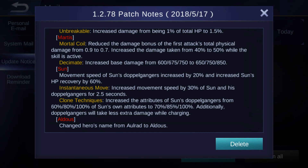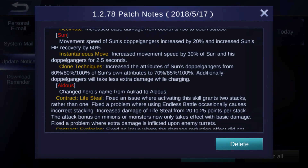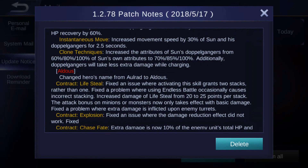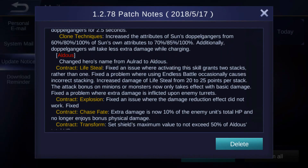Sun has been made a lot stronger: movement speed of Sun's double gangers increased by 20%, and Sun's HP recovery increased by 60%. Another skill increased movement speed by 30% for Sun and his double gangers for 2.5 seconds. The attributes of Sun's double gangers were increased from 60, 80, and 100% to 70, 85, and 100% of Sun's own attributes. Additional double gangers will also take less extra damage while charging. That's really good — I hope Sun will be worth playing again.